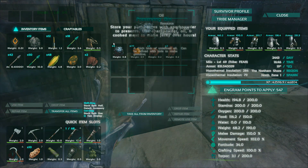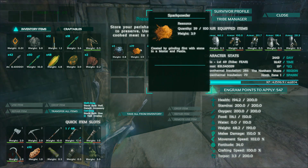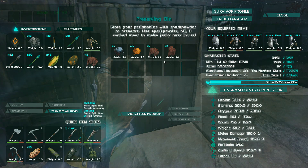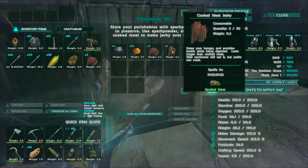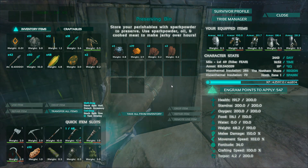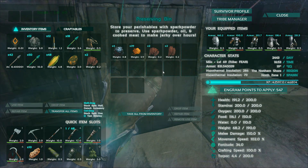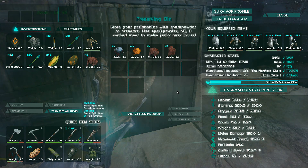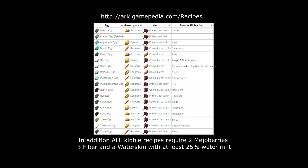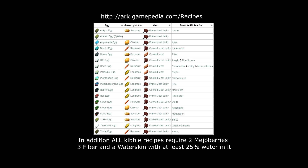To make jerky, you need to have some oil and you need three spark powder for each meat. You put your prime meat in the preserving bin, or your cooked meat — the cooked meat will make cooked meat jerky, which is used for different recipes for different dinos. I'll put up a picture of all the different types of eggs and how you make the kibble.